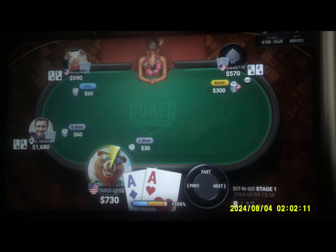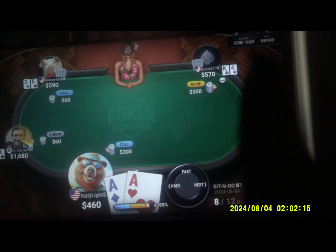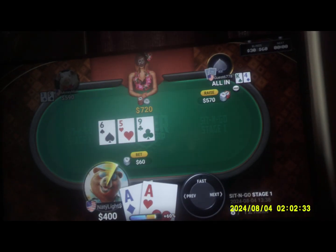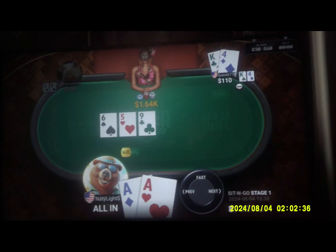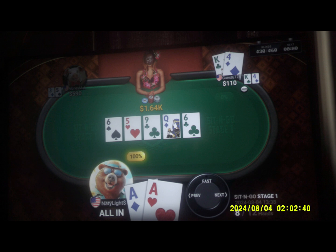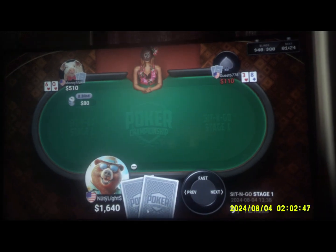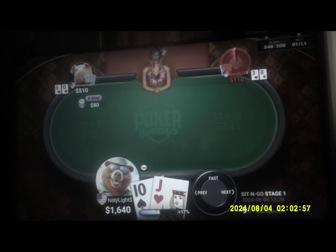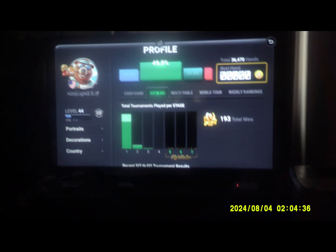Here's an example of bluffing. Normally you wouldn't see his cards, but he has a king-four. I have pocket aces — the strongest starting hand. The two others folded, so it's between me and him. He has $570, I have $400, the pot is already at $720, and he raises all in with $570 — and he's bluffing. He has nothing but a king high. I have a pair of aces, plus there was a pair of sixes on the board, so I automatically win the pot, putting him down to $110. He ends the game because he doesn't have enough money, and it puts me up to $1,640.